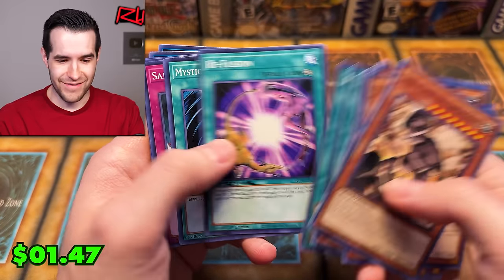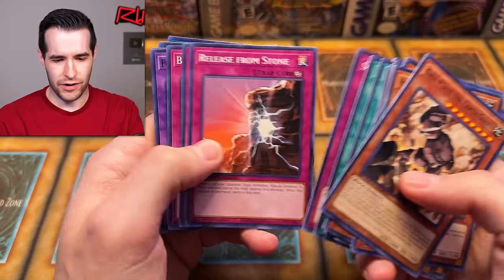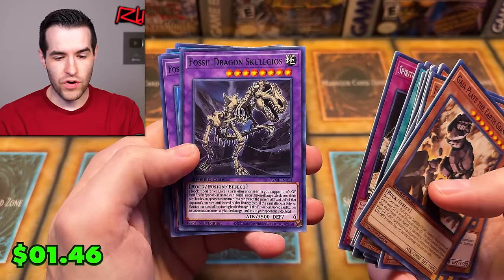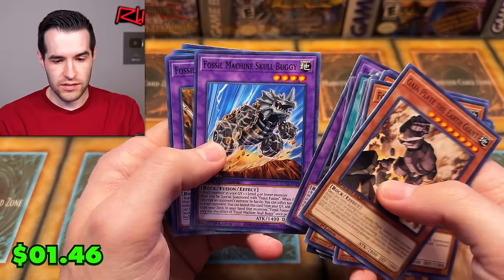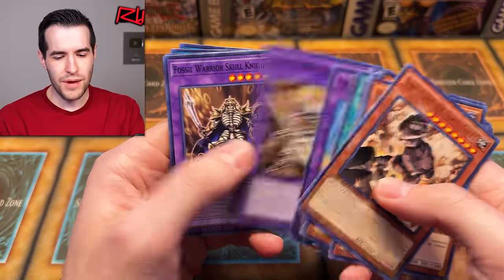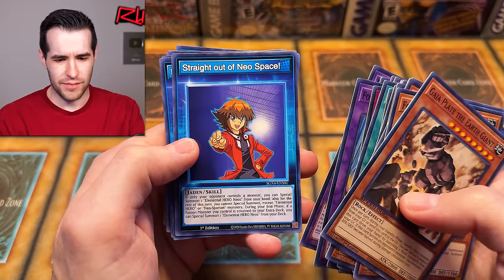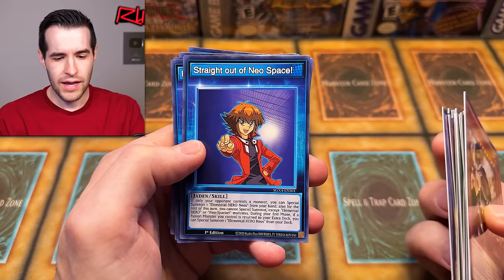The Speed Duel decks get some good cards. They might've already had it, but they planned Blasting Fuse. We got the Fossil Dragon, Skull Buggys. Didn't they make these kind of recently? Skull Knight — that was in Armageddon for the first time. Straight out of Neo Space.